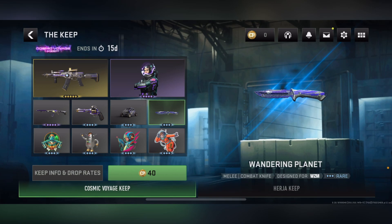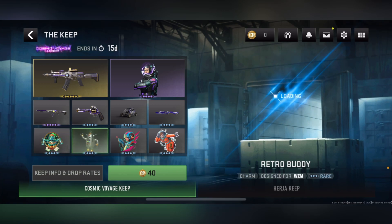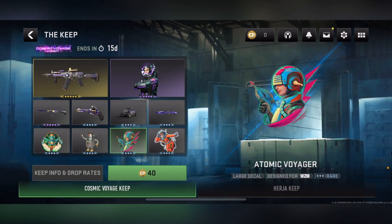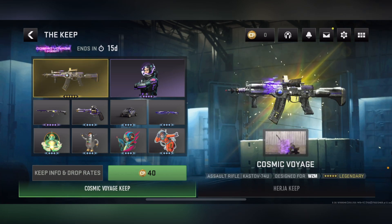Next we get the Wandering Planet — a blueprint for the combat knife, it's a rare and actually looks like Damascus on the front. After that there's the Atomic Smash emblem — a rare with a funny robot design. Then the Retro Buddy charm, a small robot charm on the side — rare. Finally the Atomic Voyager large decal and the Far Out weapon sticker, both rare.